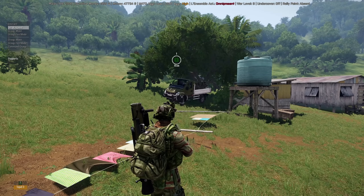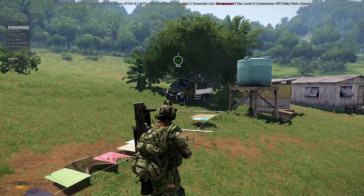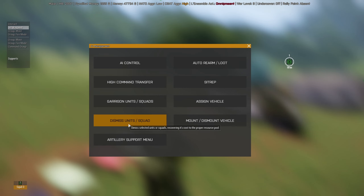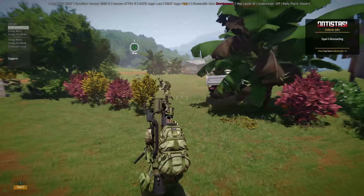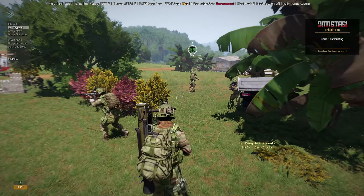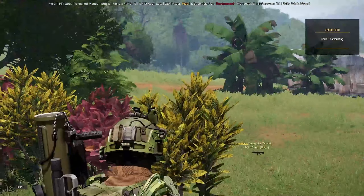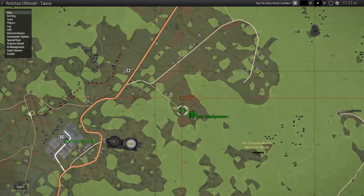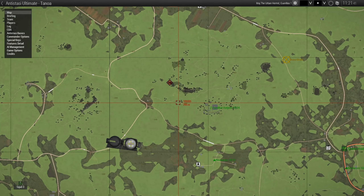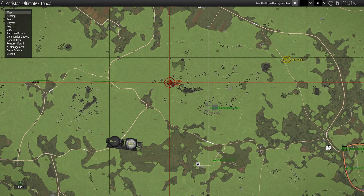To dismount them, select the unit by pressing F1, push Y, go into AI management, and then 'Mount and Dismount Vehicle' — they'll all dismount. You can still move them around; just give them a move order even on foot and they'll start moving toward the waypoint. For attacking, select the unit, hover over an enemy marker, and you'll see 'Attack' in the top left corner — click that and they'll go on an attack run for that unit.